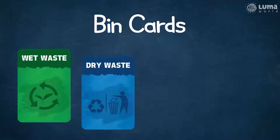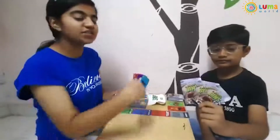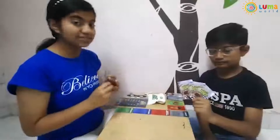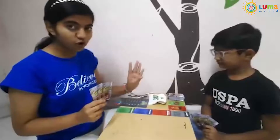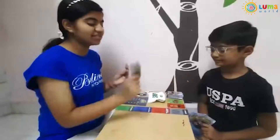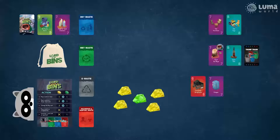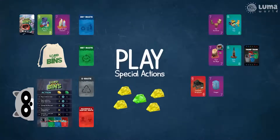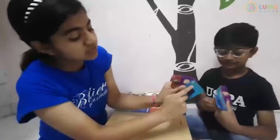Step 1: Arrange the trash cards accordingly. Step 2: Give 3 cards to each player. Step 3: Pick cards from the marketplace. Step 4: Place the right cards into the right trash bins. Do not forget to use special actions using the gems. The player with the lowest score total wins the game.